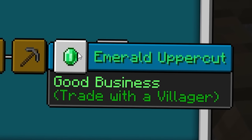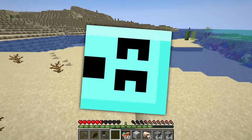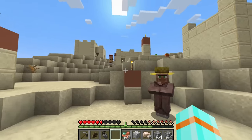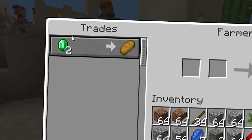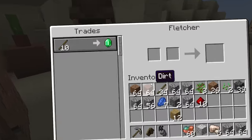We've got the emerald uppercut — trade with a villager. That shouldn't be too hard. We've got infinite sticks, so that should be easy. The last punch I can get is called a dragon punch, so I just want to get as powerful as I can before that — just one-hit the dragon. What's up, villager boys? You don't look like the others. Do you trade emeralds for bread? Don't have any emeralds yet.